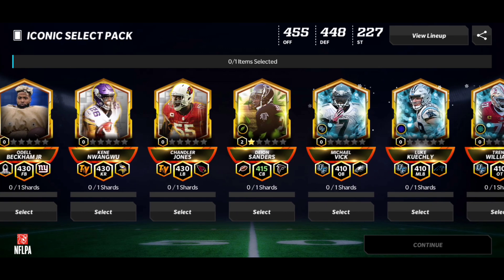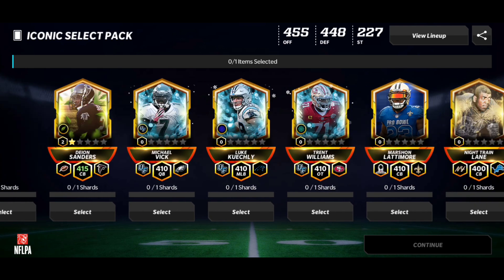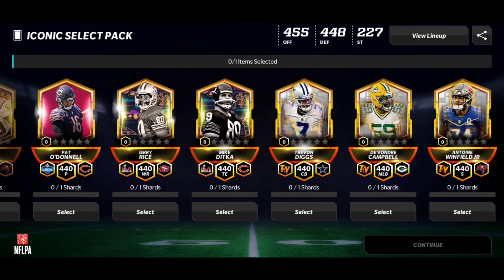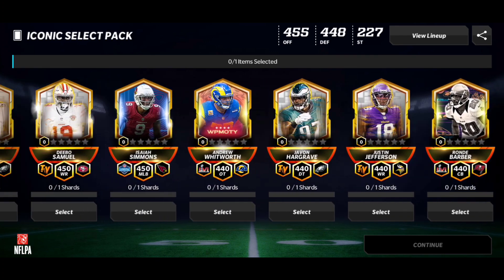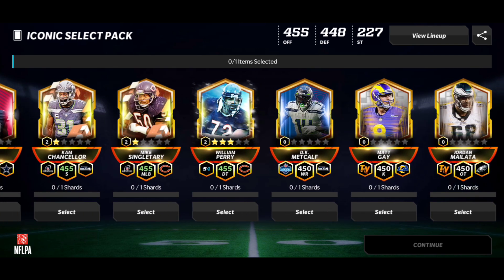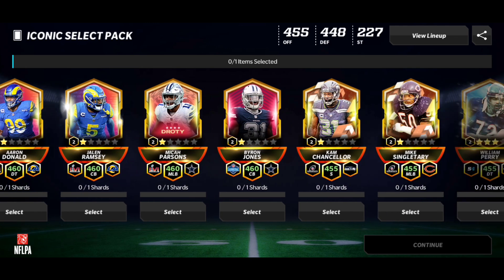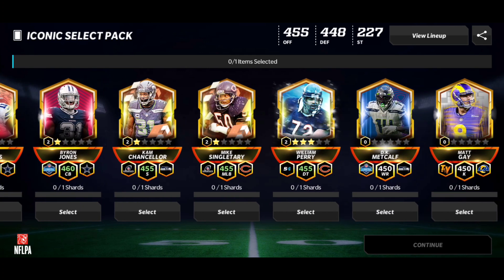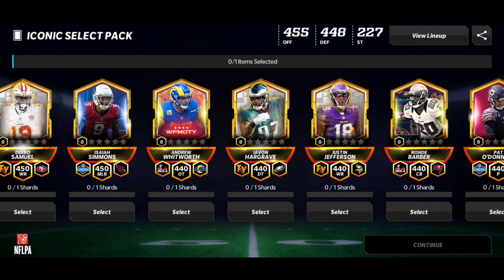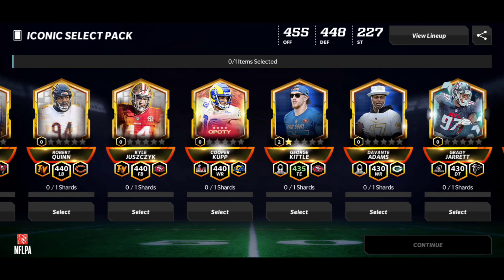When I get another 100 iconic coins I'm going to open this again because I do love these players that are in here. Unfortunately there's no O guard unless I'm blind — I can't believe it. So we're not going to get a full iconic offense; we'll save that for another time. What I could do right now is actually get my special team up, which I'm not going to complain about. I could pick up Matt Gay our kicker, but I did see a kick returner — let me scroll back down.